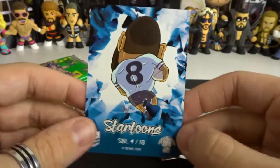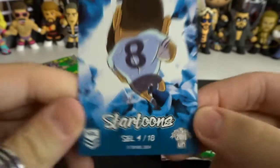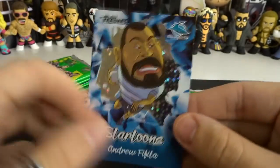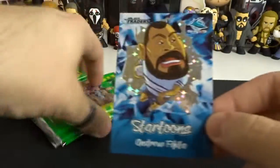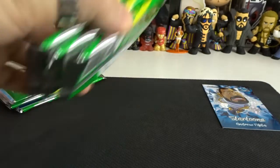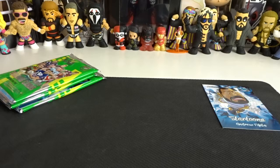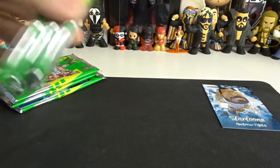If you haven't watched the first episode, we did one starter pack and we got one — as you can see it says SBL, Star Tune Blue. My mate got a green one, so I know that you can get different coloured ones. We got a blue of Andrew Fafida from the Sharks — move those 3 to the side, we'll do these ones here first and then come back to those after.